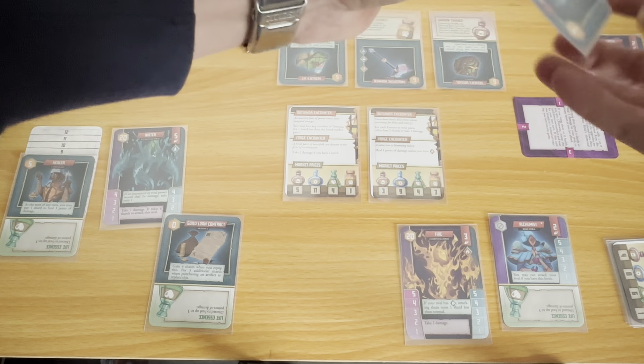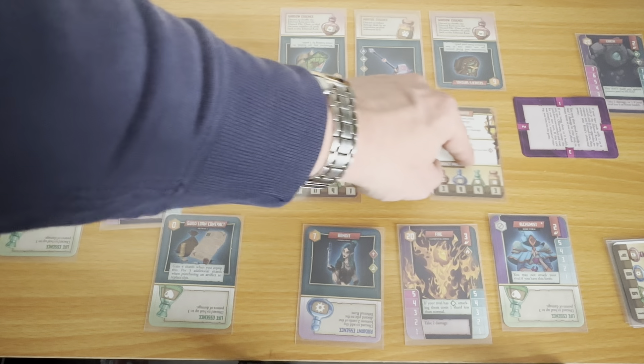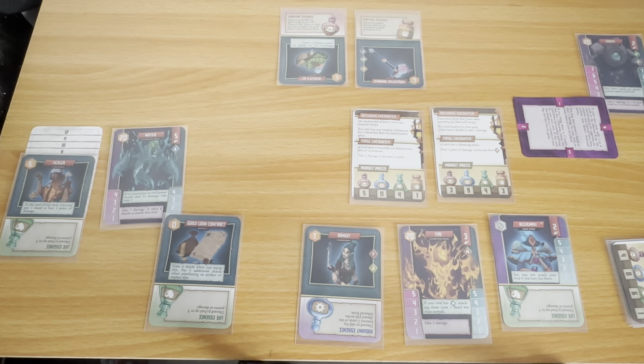Outlands encounter: 'An ancient font of power emits raw magical energy — you may buy any number of essences for one shard less than listed market price.' The martial essence would cost zero. I can carry up to five. Heal one point from the salve tree. So let's sell: martial essence for three, shadow essence for three, other shadow essence for three — up to nine. I need to gain three more shards to get to 12, because I need to deal four damage. This is going to be close.